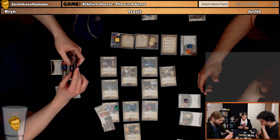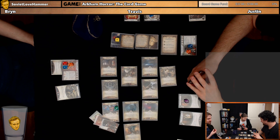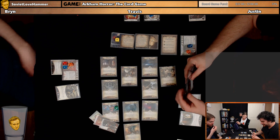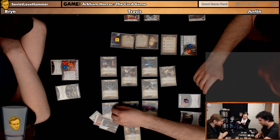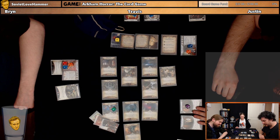I'll go first and take the initiative. I brought this — what's the shroud here? Four. So yes, I'll do two. Haste. I'll investigate six to four. Take a clue. Investigate six to four. Take a clue. I did it — I got my person's worth.